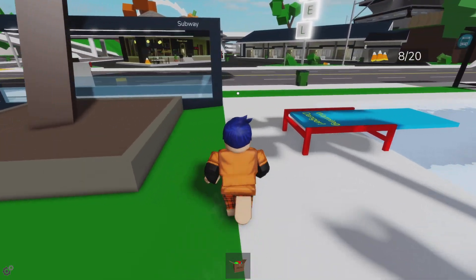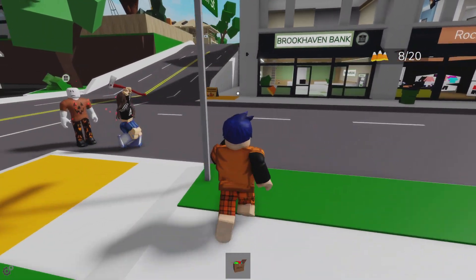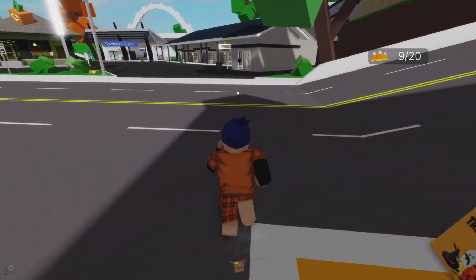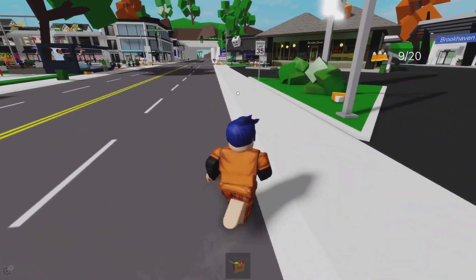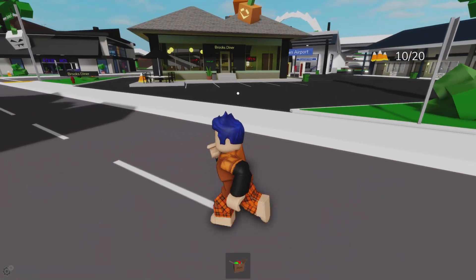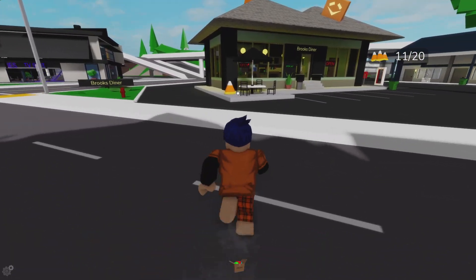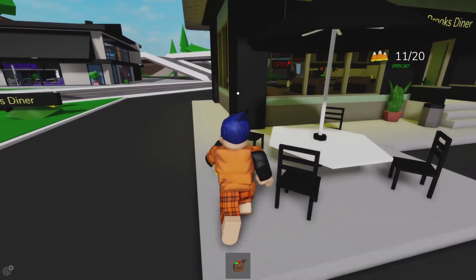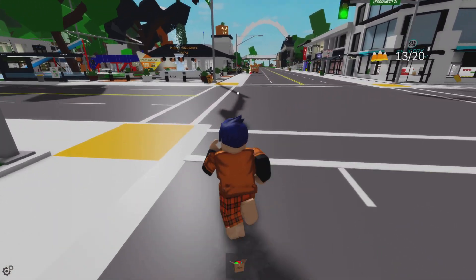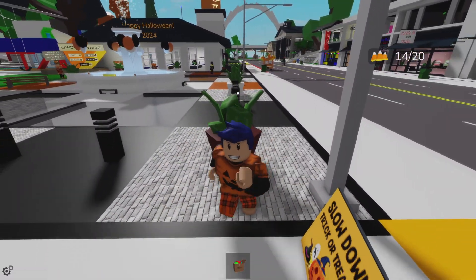There's one over by Brookhaven Bank. Someone's trying to get axed up over there — I don't want that happening to me. Let's have a look up here — there's one over by the diner, one over by the train station, and one over by Brooks Diner. That'll be 11 and 12. Go go go — and 12. Look, right there straight away. There's another one over here.